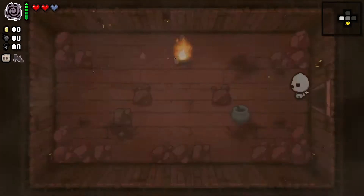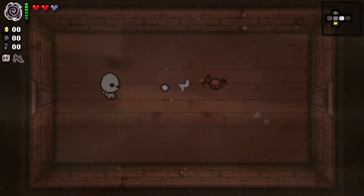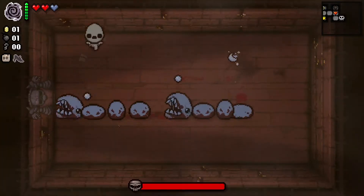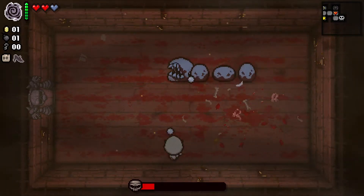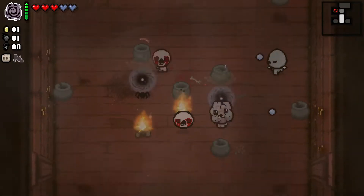Greetings and welcome back to another episode of the daily run, and we're playing as Apollyon. How appropriate it is that the first item I found was the Cone Head, because if I had to describe this run in just one item it would probably be that. That's not to say that the item or the run was bad — I actually think it was pretty decent — but it was more the sense that I made some mistakes which I feel like I shouldn't make, and they mainly came down to inexperience with the character.